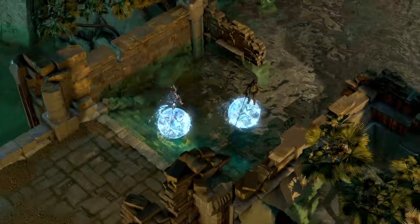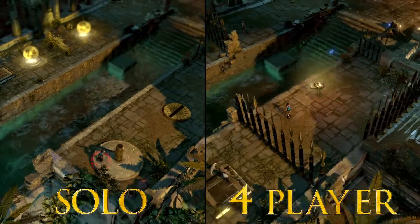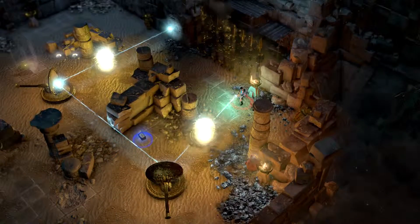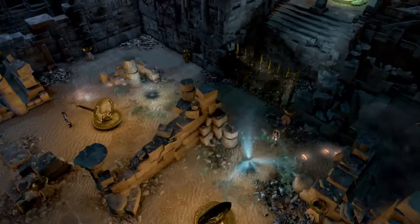The shield will also move across the surface of water. Because co-op is such a focus for Temple of Osiris, we made sure the world reacts accordingly depending on how many players are in the game at one time. For example, when you add in your friends, the puzzle might actually change dynamically — there could be more mirrors, more obstacles, more enemies to deal with. And naturally, the more players you have at one time, the more chaotic the game can become.